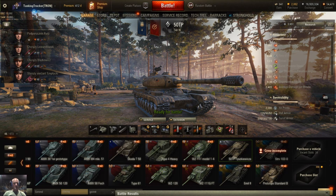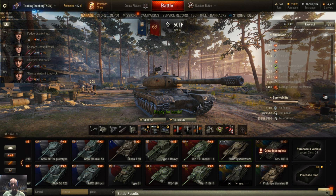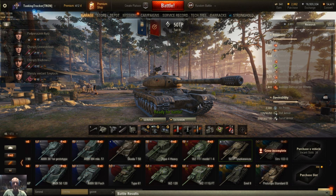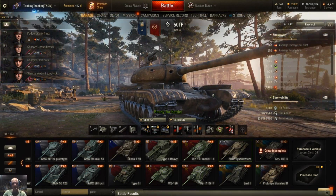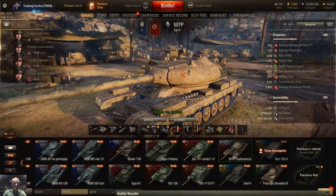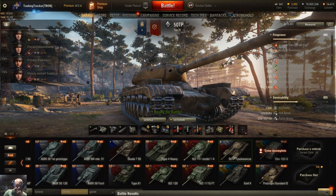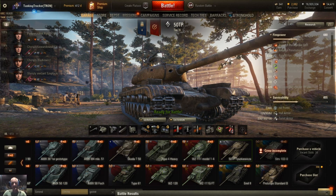Hello ladies and gentlemen, boys and girls. Today we are going to do a review of the tier 9 the 50 TP — I'm not even going to try and pronounce that last name, we'll just call it the 50 TP. Initial thoughts: this is my first match. The armor is so iffy. This front plate is just straight up and down, it's got barely any slope. It reminds me of the Churchill, how it's got the tracks that stick out and the front hull is flat.